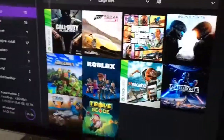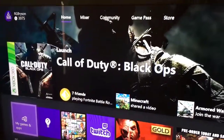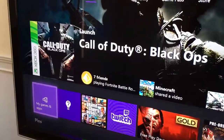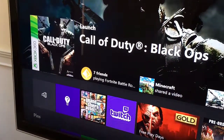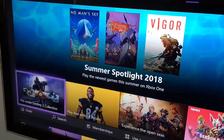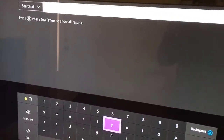So right here we have — this is my Xbox. As you can see we're in our little home area. What you want to do is, if you don't have Twitch downloaded, go to the store, go to search, and then wait for it to load and then just type in Twitch.